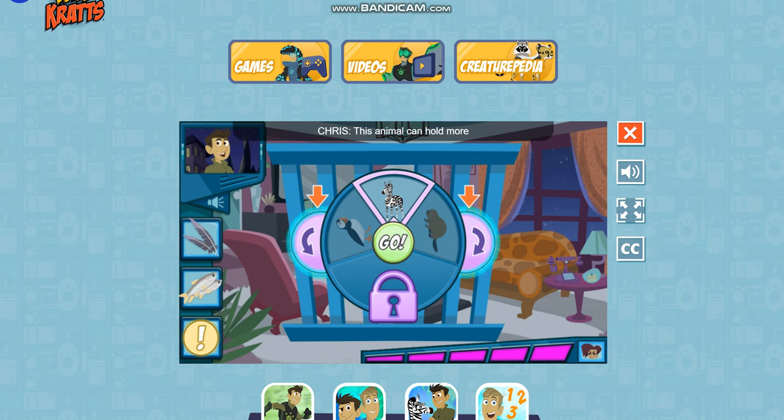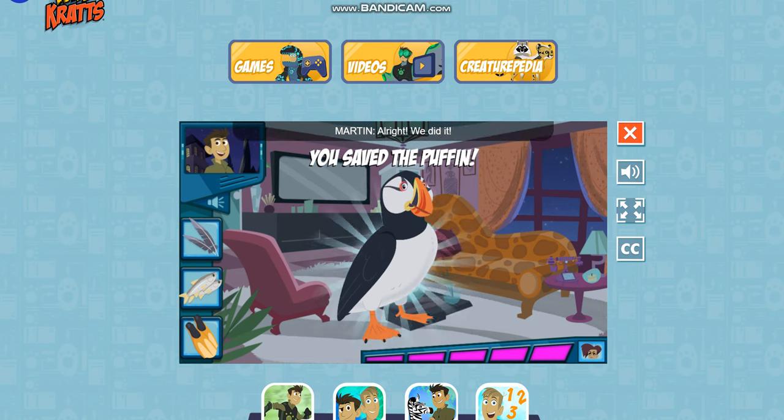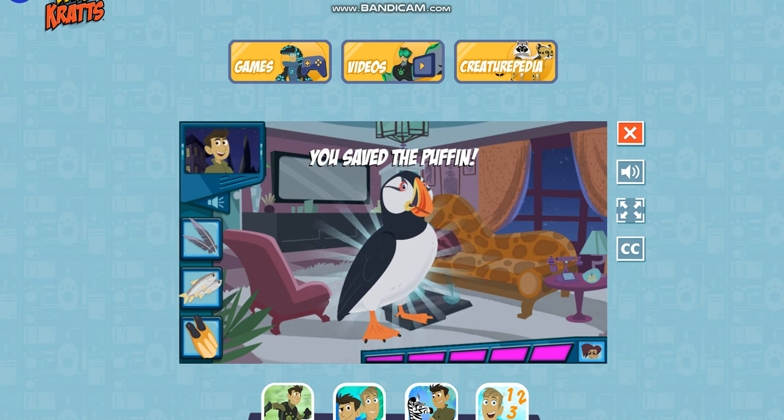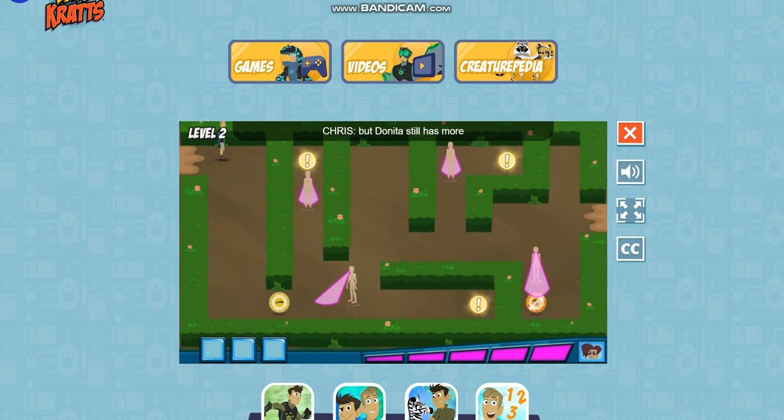This animal can hold more than 12 little fish in its beak all at once. This animal has webbed feet for swimming. Once you think the correct animal is on top of the dial, press the go button. We did it! Great job! But Danita still has more baby animals — let's rescue them all!